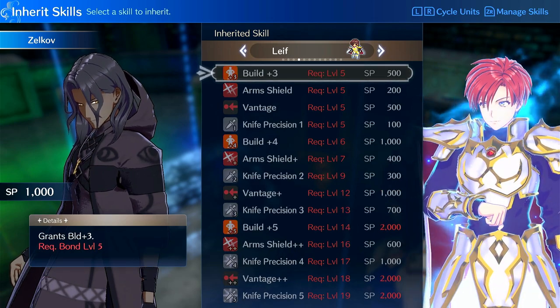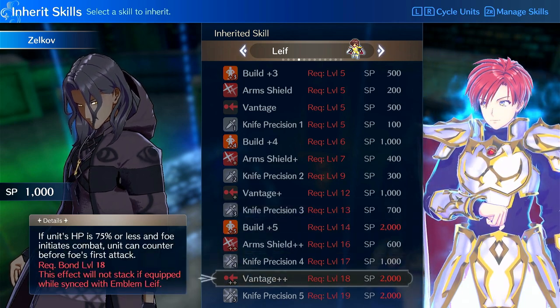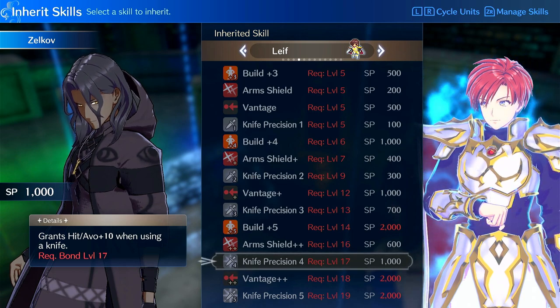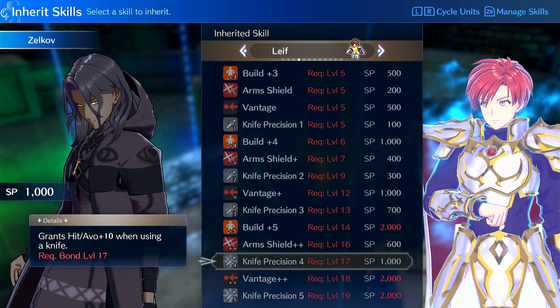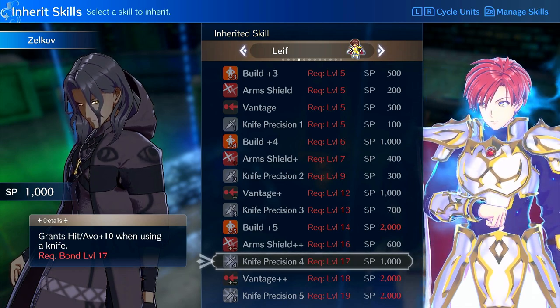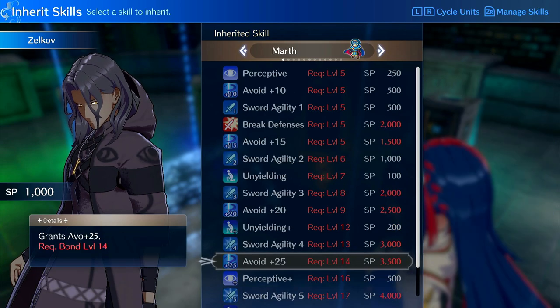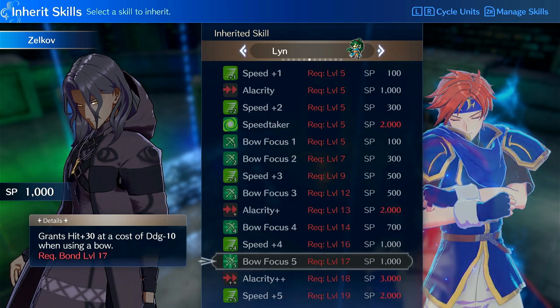Perceptive is also really good on Yunaka, but he can't get access to it for a while. One thing he can get by the end of chapter 17 is knife precision from Leaf, which increases your hit and avoid and is actually quite cheap. If you do Leaf's paralogue as soon as you get him back, you could easily get to bond level 17, and then for 1K SP you get hit and avoid plus 10 on knives, which is pretty crazy. Combined with his passive, that's passive 20 avoid on enemy phase, which helps deal with those enemy mages. And increasing his speed also increases his avoid.